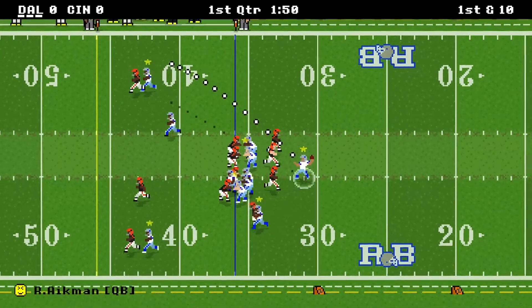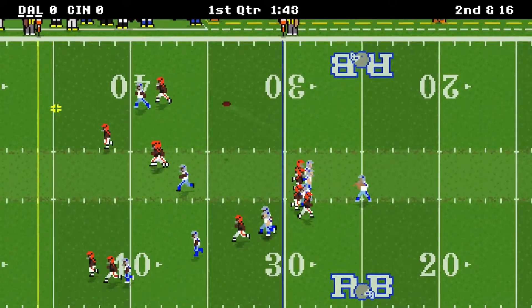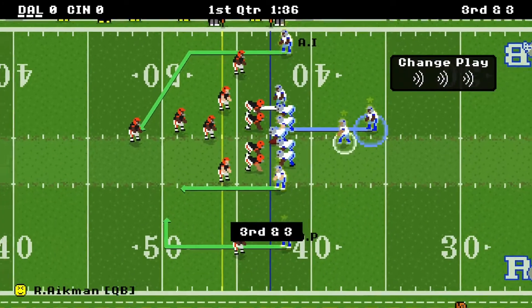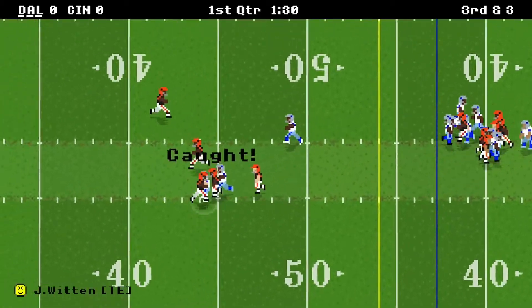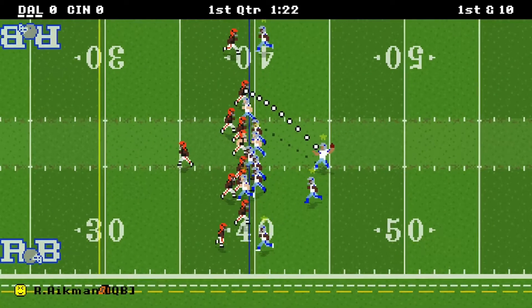On first down I was looking at Alvin Irvin, but I got sacked. Second down now — we're going deep. Irvin, leap and catch, gain of 12, makes it third and manageable. It's third and three, so it was more like a gain of 13. Third and three, we hit Witten, leap and catch, breaks tackles, gain 17, down to the 39. Good for a first down.